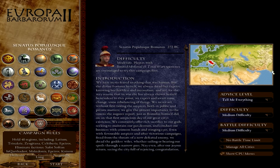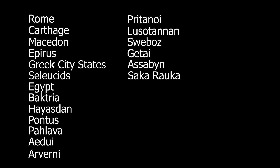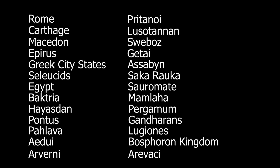Starting with the Grand Campaign, we have a start date of 272 BC and 28 playable factions including Rome, Carthage, Macedon, Epirus, Greek city-states, Seleucids, Egypt, Bactria, Hyazdan, Pontus, Pahlava, Edoai, Arverni, Pritanoi, Lusitani, Suebaz, Getei, Asabin, Sakarauka, Sarumatei, Mamlaha, Pergamum, Gandharans, Lugionis, Bosphoran Kingdom, Aravachi, Boyai, and Nabatea.